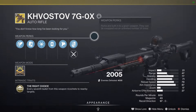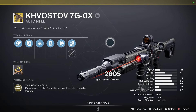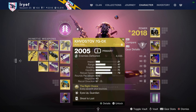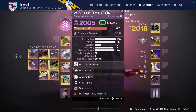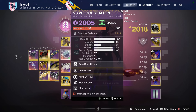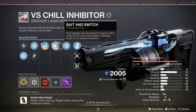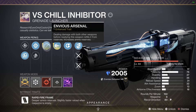For weapons, we're using Kvastov — it's probably the best kinetic Transcendence energy-generating weapon because of the bouncing bullets creating a bunch of energy, and it also hits like a truck. It has Shoot to Loot as well, so even in harder content you can shoot your ammo to pick it back up, same for Orbs of Power. Velocity Baton with Demolitionist and Attrition Orbs will be our main light Transcendence energy generator. Versus Chill Inhibitor is kind of impossible to get, so unless you're lucky or spent a lot of time in the dungeon, just use any good grenade launcher since they're really good this season.